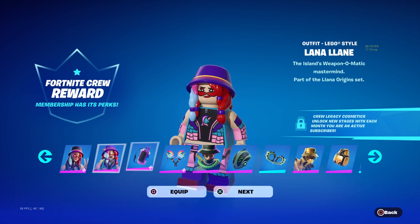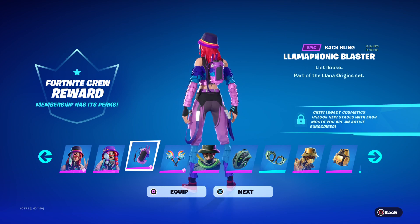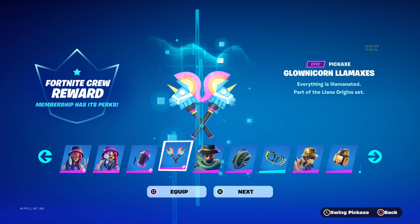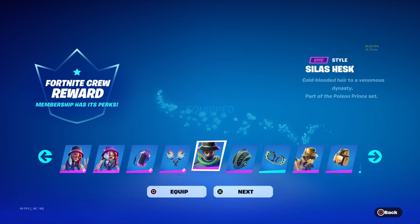We also have the Lego style. We also have the Lama Formic Blaster Batman. And then we also have the Glow Nicorn Lama Axis. Pretty cool.